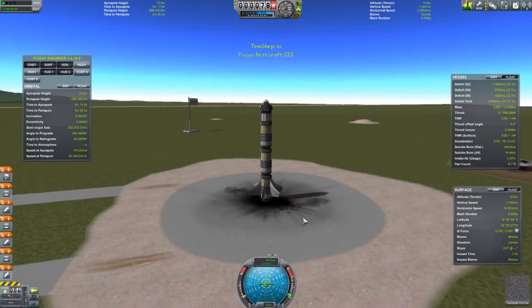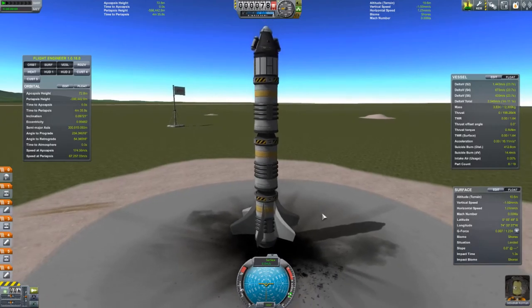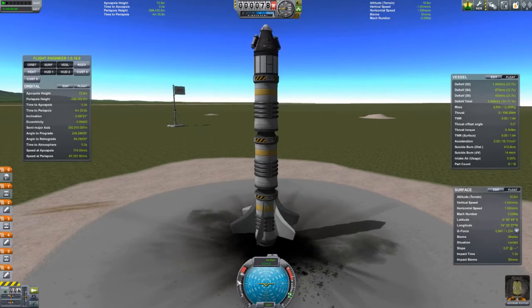Let's go to launch. I was leaning toward a liquid fuel engine but decided not to. We've already checked our staging, so throttle up — even though it's unnecessary because every one of these is a solid rocket engine. We want to hit the T key to get our guidance turned on. Jebediah Kerman looks fine — let's hit the space bar.